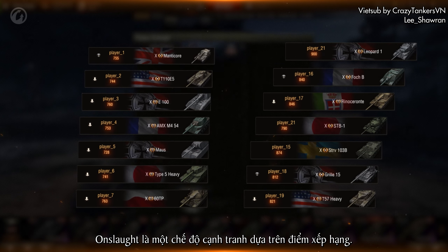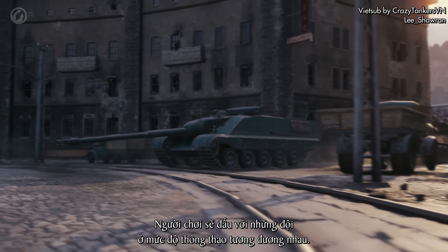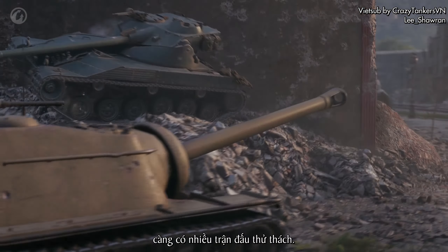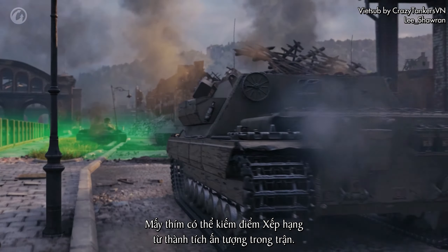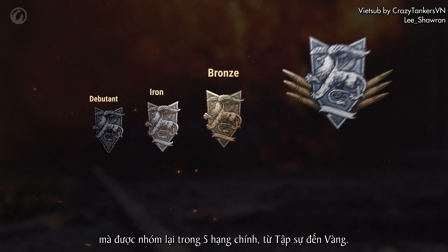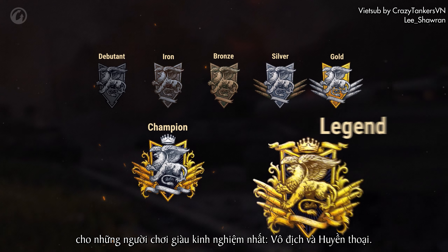Onslaught is a competitive mode based on ratings. This means that you won't be able to create a platoon of players with drastically different ranks. Players will compete against teams of roughly the same mastery level. The higher you climb in the rankings, the more challenging the battles will get. You can earn rating points for impressive performance in battle. By accumulating these points, you'll move up through divisions, which are grouped in five main ranks, from Debutante to Gold. There are also two additional ranks for the most experienced tankers: Champion and Legend.